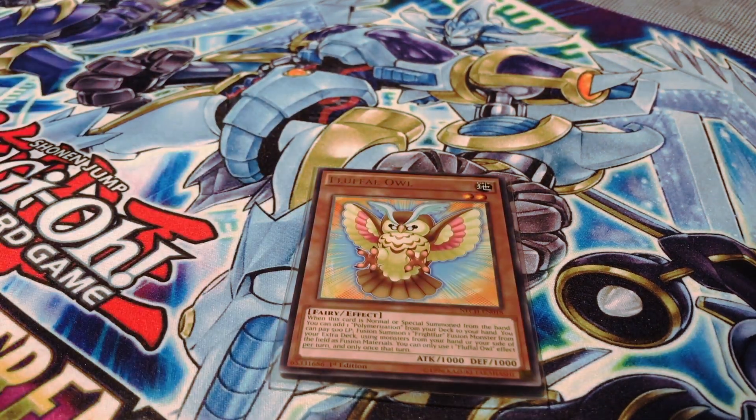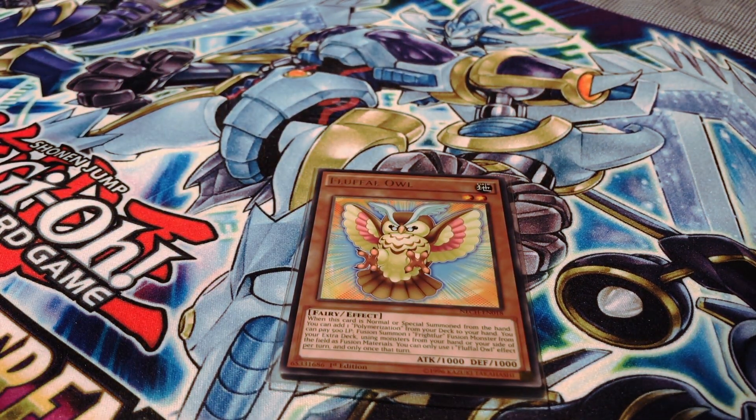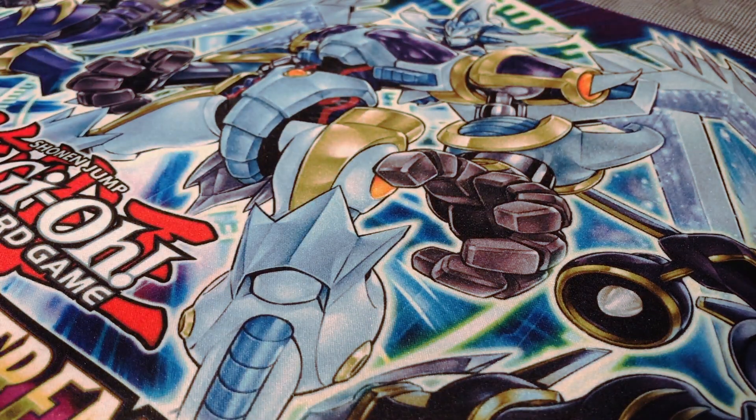I am running one copy of Fluffle Owl. This is mainly for the additional Fusion Summon that it provides with the built-in effect of paying 500 life points. It is also very good at helping you search another copy of Polymerization from your deck, which is extremely important within this archetype.